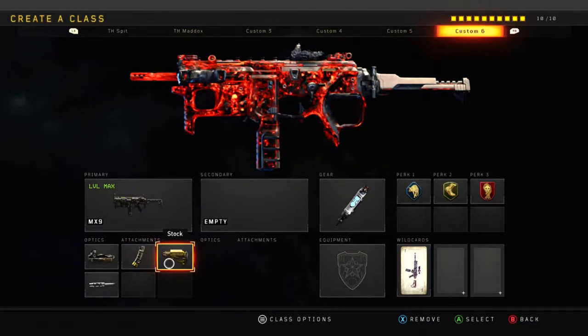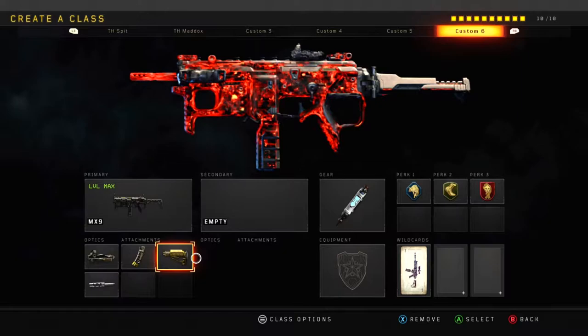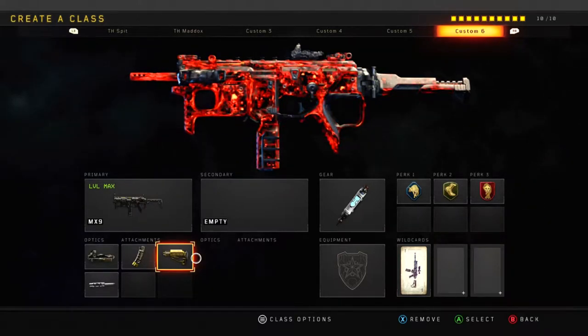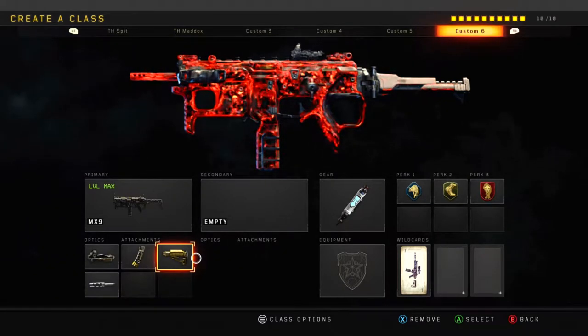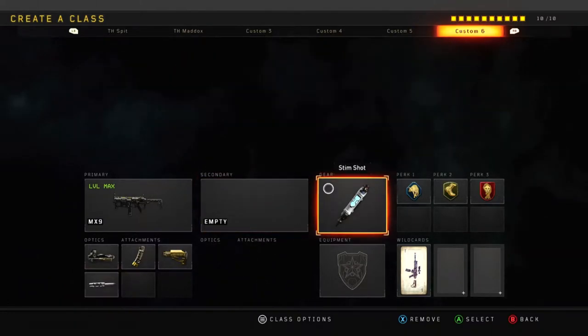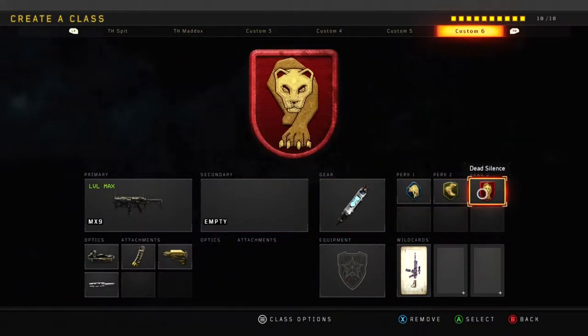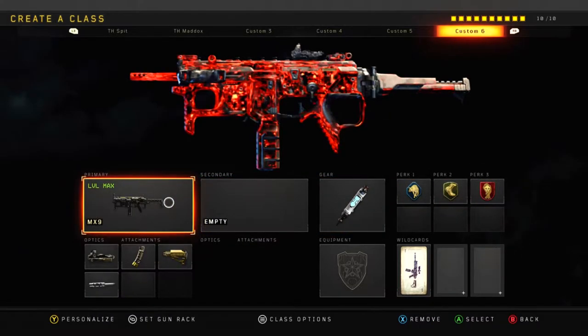This particular class has the ELO hybrid mag, stock, and long barrel — the stock is really good on this gun. It moves so fast; I think it's really comparable to the SOG with the double stock on it, that's how fast this thing moves with just one stock and long barrel to increase that five-hit kill range. I also have a stim shot, scavenger, lightweight, and dead silence — this class is very deadly.